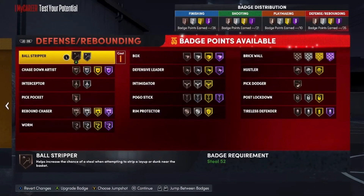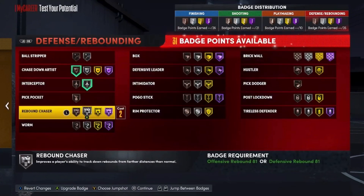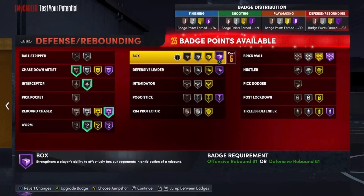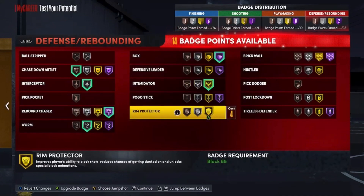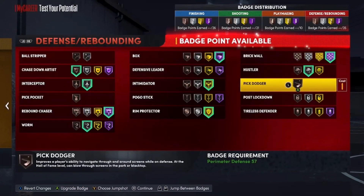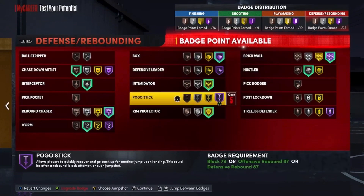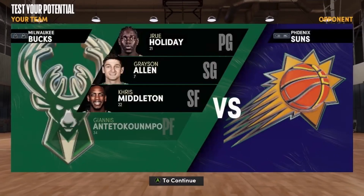For the 35 defensive badges: Chase Down Artist, Interceptor, Rebound Chaser on Hall of Fame, Worm on Silver, Box on Hall of Fame, Intimidator on Gold — you can only get Rim Protector on Gold for some reason. Brick Wall, Hustler, and with one badge point left I'll go Pickpocket.